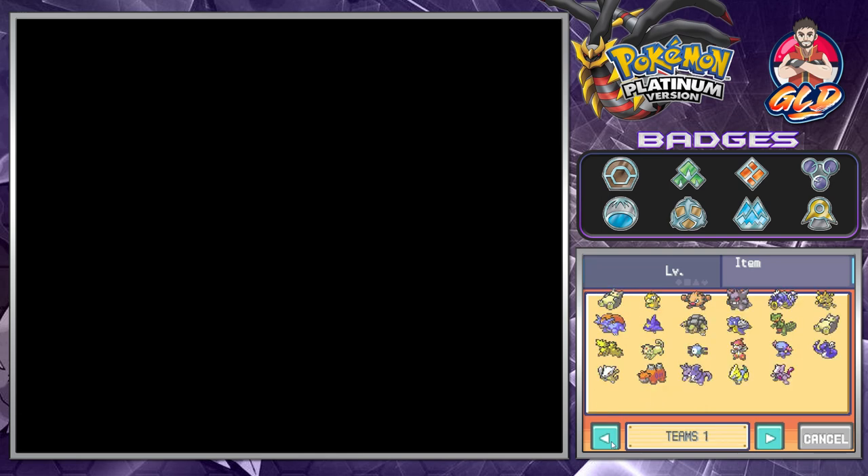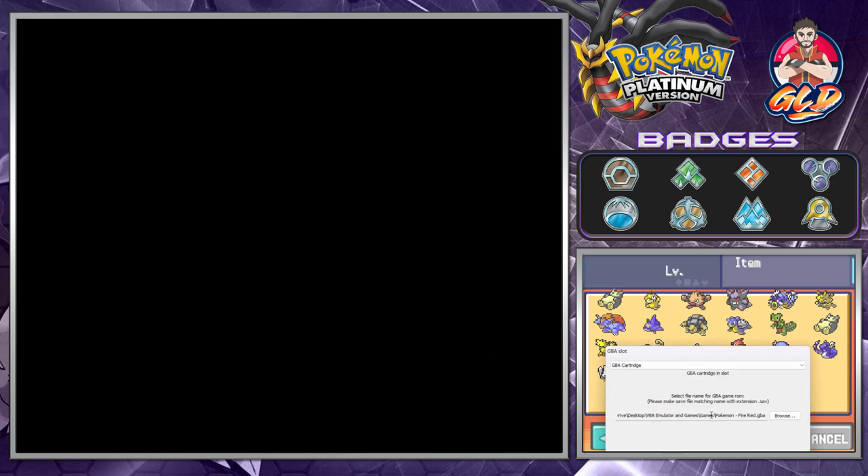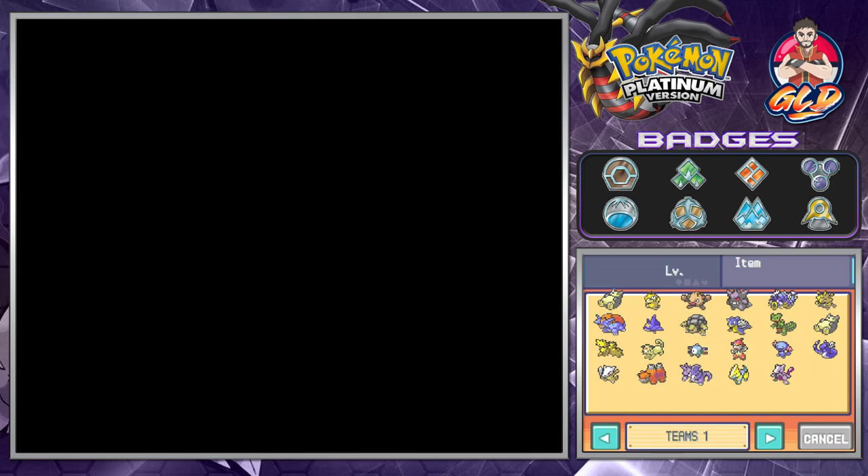I've got all my Pokémon here. Now if you want to do this on the emulator, make sure to go straight into the configure box. If you see Slot 2, that is the GBA slot. From there you'll be able to find the area where you can get your games into the system and actually migrate the Pokémon.